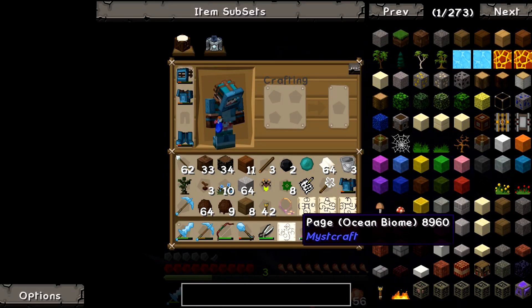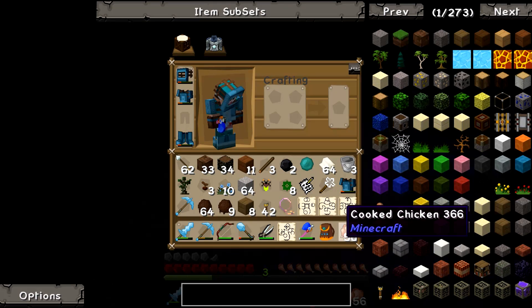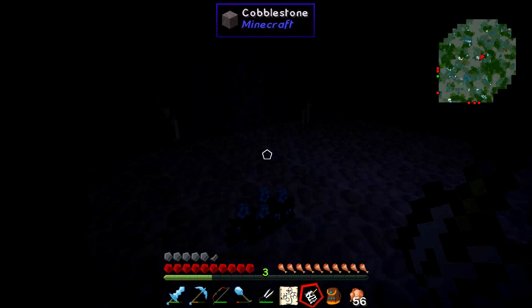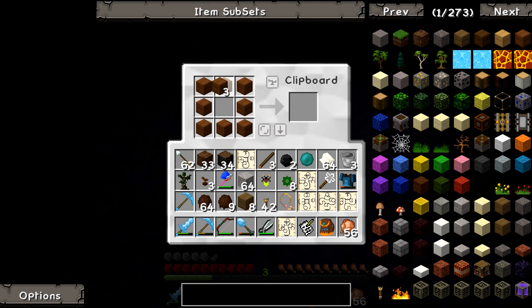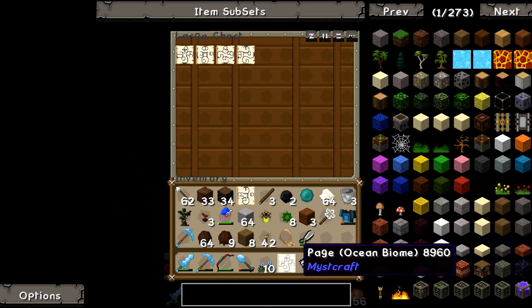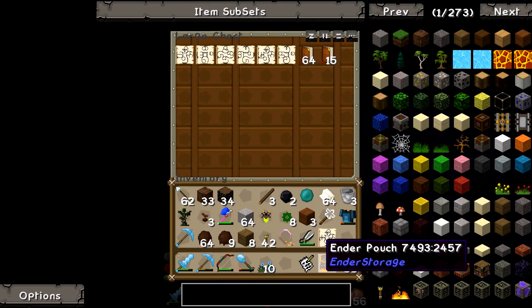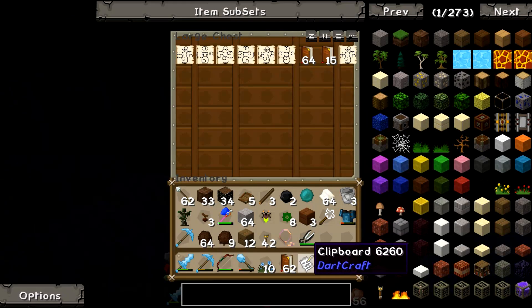Oh god, we must have broken it. Ocean biome - oh dear, this is gonna drive me nuts. Let's quickly craft a chest because that's something we want to do. Let's get rid of this rock and craft a couple of chests. Two chests - awesome. Let's get these pages in there, we don't want to lose any of these pages. In fact let's get the books in there too so we know what all came from what and we can look at them all later.